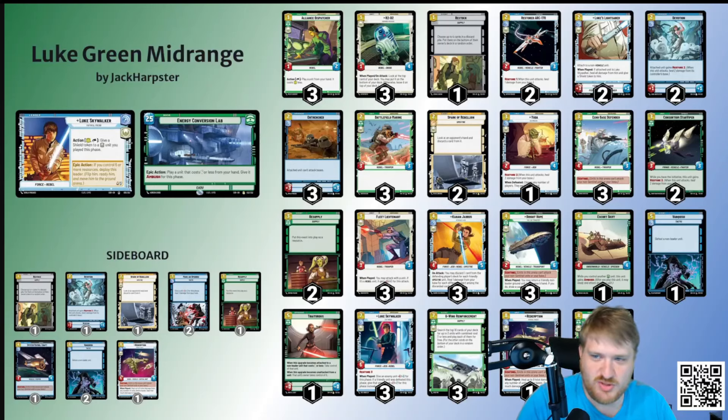Restored Arc — just a two-mana 2/3. Gets a body on the board early. The Restore can matter and it adds up over time. The stats are kind of bad into aggro because it's a 2/3 — it doesn't actually kill anything, you need three attack for that. So again, you're going to want Entrenched or Devotion or something on it in order to get it really cooking. I did have a game into Sabine that got really hairy that I did win because I put two Devotions on a Restored Arc and just clocked them in the face for four every turn, healing me for five.